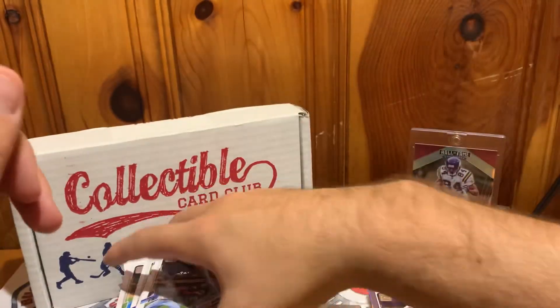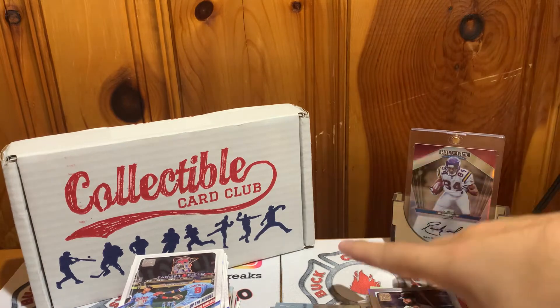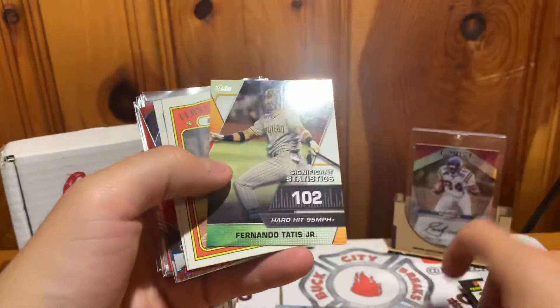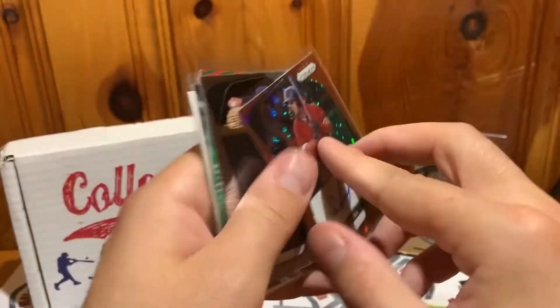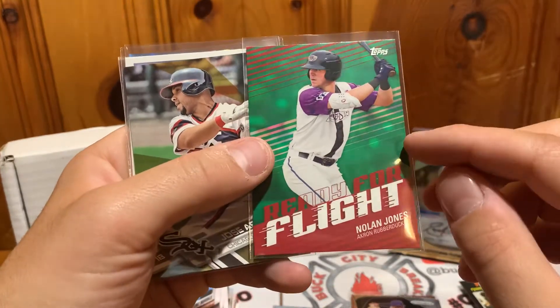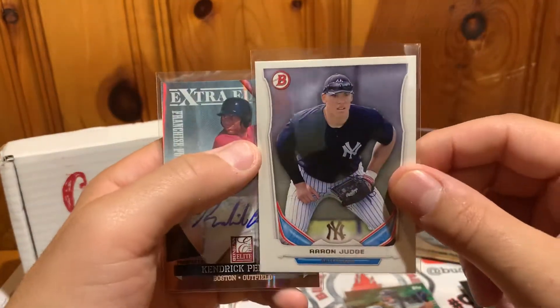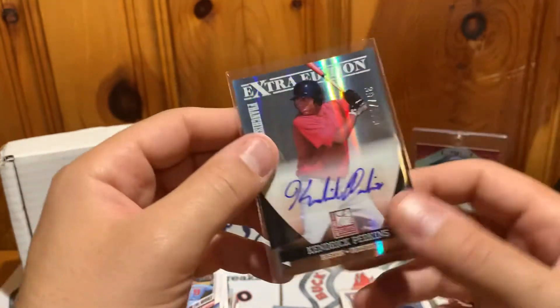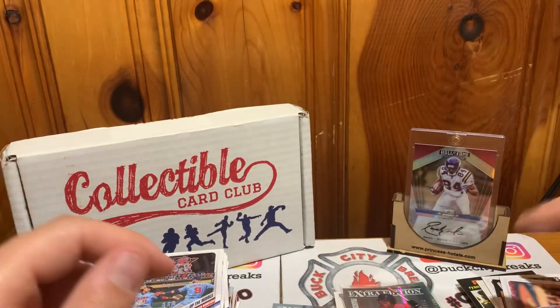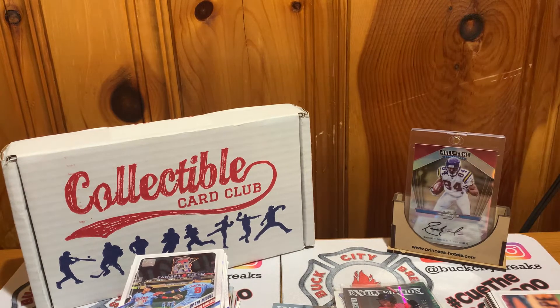All right guys, that'll do it — Collectible Card Club baseball modern platinum edition. Going through the cool cards: rainbow foil, Tatis Stats Leaders, Tatis in action, Louis Robert — probably the biggest hit we got was the Leiva auto out of 35, it's a nice card. Tatis base, Nolan Jones Ready for Flight out of 99 from Pro Debut, Jose Abreu gold from 2017, Aaron Judge prospect card, and our Kendrick Perkins — not to be confused with the Boston Celtics Kendrick Perkins — baseball player auto from Elite Extra Edition out of 580. Thanks for checking out the video — I always enjoy opening the Collectible Card Club, they give us a good variety and always a chance for some hits. Be sure to like, comment, and subscribe.